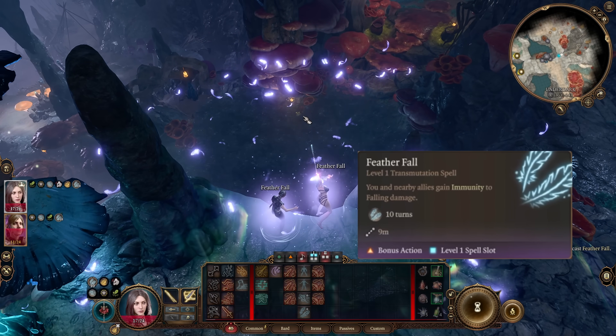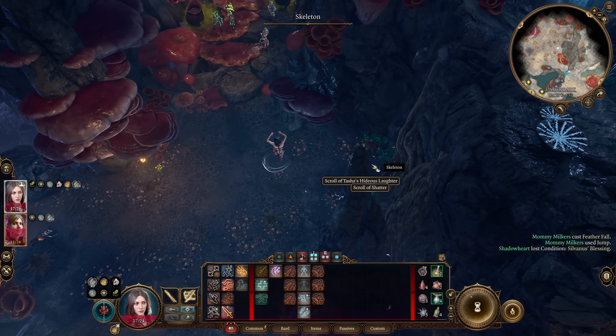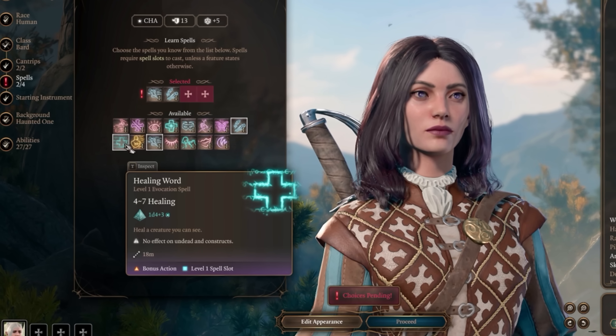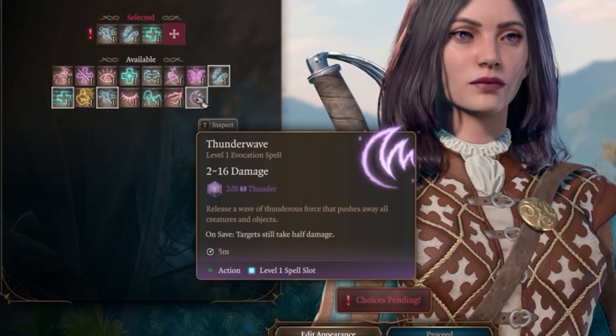I've definitely been sleeping on Feather Fall. In this clip I used it to safely pass the bullant. Healing Word is just an excuse for me to use my bonus action. Thunder Wave is a great yeet and delete.